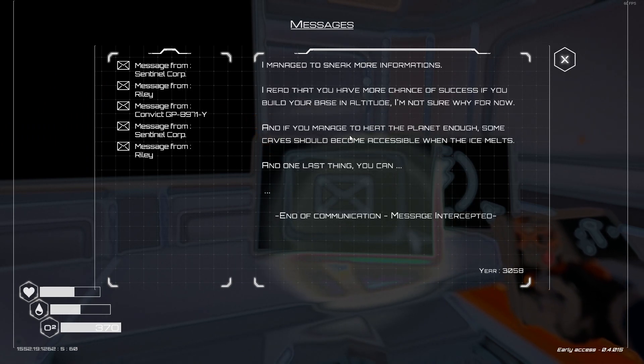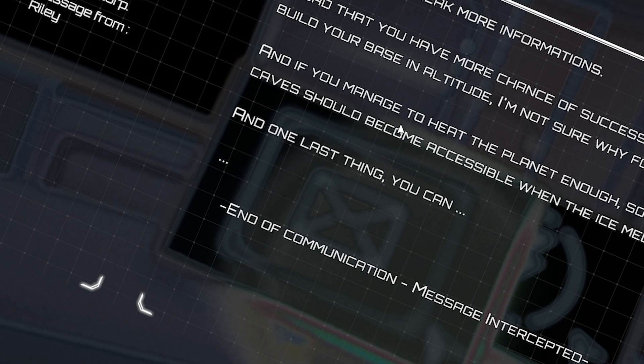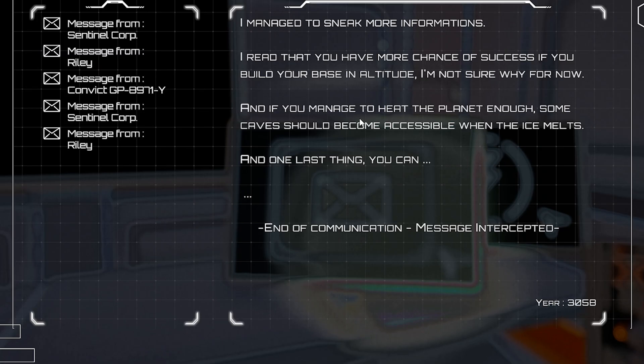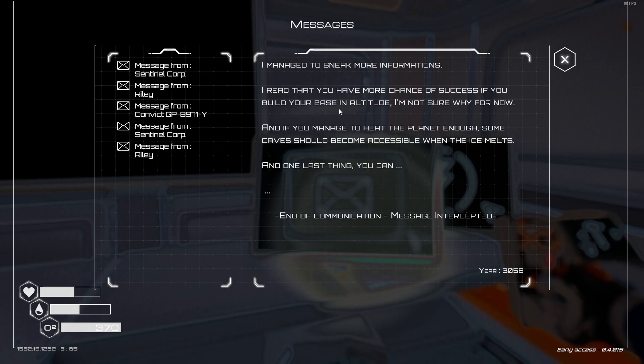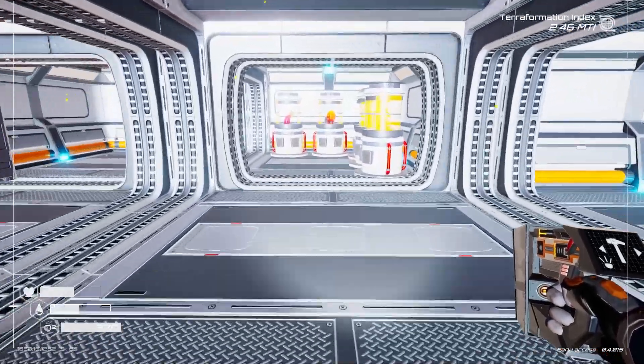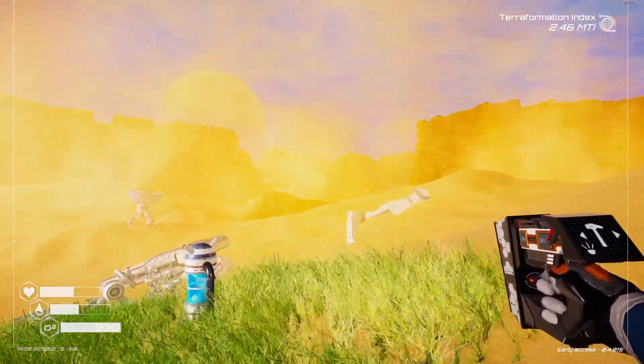Riley... okay. Pause it if you want to read it. I managed to sneak in more information. I read that you have more chance of success if you build your base at altitude. I'm not sure why for now. And if you manage to heat the planet enough, some caves might become accessible when the ice melts. And one last thing, you can... end of communication. Message intercepted.